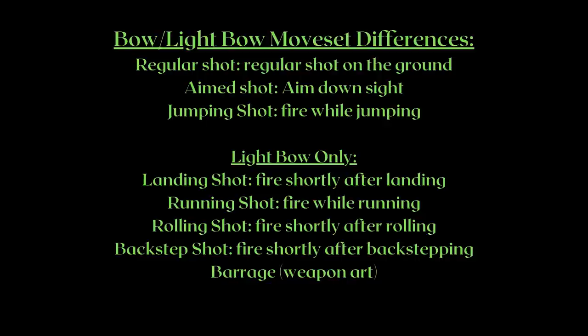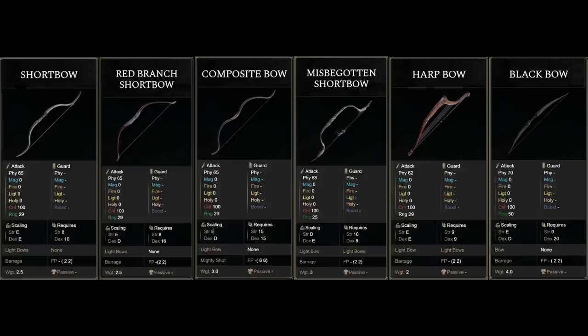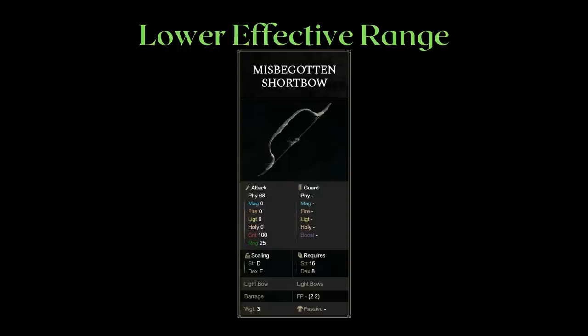Now it's time to discuss the lightbow moveset before we talk about lightbows. Lightbows gain access to a lot more moves compared to bows — many of them such as running shot and landing shot work a lot better for PvP, allowing the archer to attack with more variety and on the move. This is why the lightbow moveset is much more favorable for PvP. The lightbows are: shortbow, red branch shortbow, compositebow, misbegotten shortbow, hardbow, and blackbow. The hardbow and blackbow cannot be infused with other weapon arts, but the blackbow comes with the barrage skill, which is good for PvP.